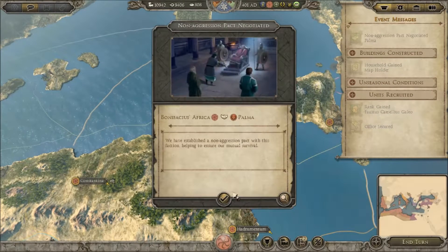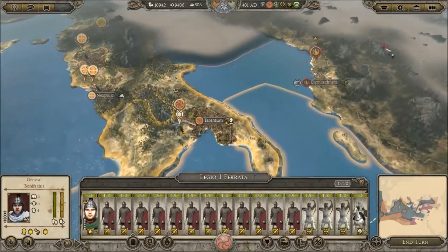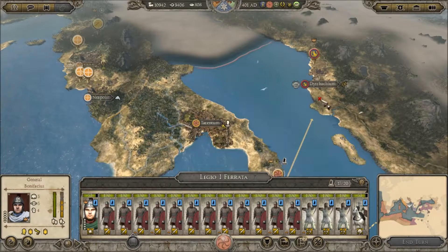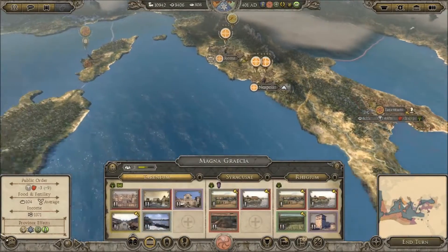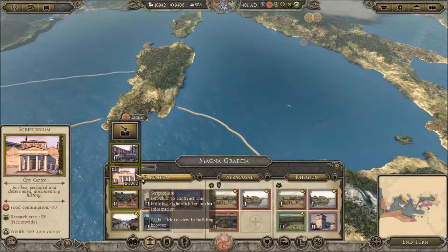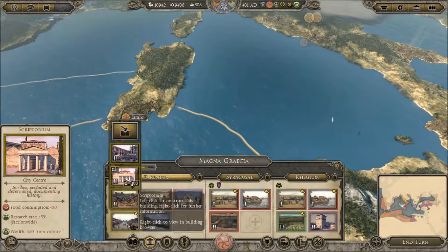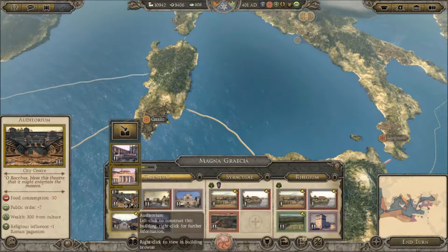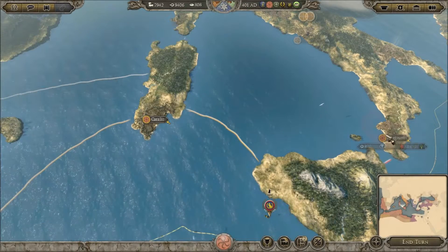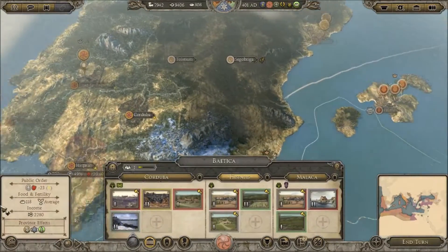One of those mods isn't a complete overhaul — it just changes the factions and makes the game a bit more difficult. I can't remember what it's called, but I'll remember it and say it in the next video. The other one I clearly remember is Age of Vikings, which is a Charlemagne DLC mod. Age of Vikings changes the game and the factions, adds new figures and places you can invade and fight, events and all that cool stuff. I want to play it as one of Ragnar's sons — maybe Bjorn Ironside or Halfdan Whiteshirt.